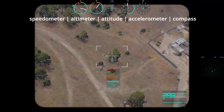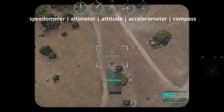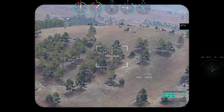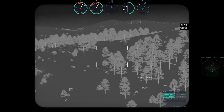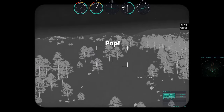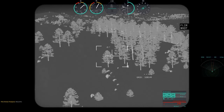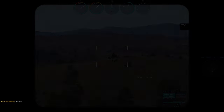I wish the altimeter in the HUD was for your height above sea level — I think that would make it easier for me to fly via instruments when visibility is low. I also wish the speedometer was in knots, but I prefer using meters for ground movement, and you can only choose one. It may be possible to fix those issues with mods, but I haven't looked. I'm showing vanilla Arma, by the way. Wildlands only has a first-person mod and a FOV mod.